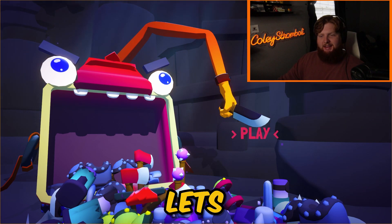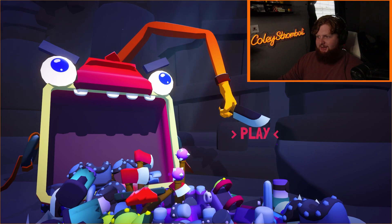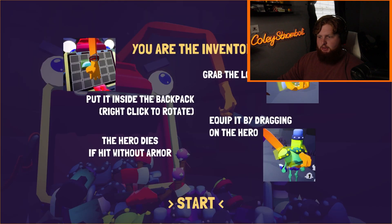All right, let's get into it. You are the inventory. Grab the loot, put it inside the backpack, right-click to rotate, equip it by dragging on the hero. The hero dies if hit without any armor. Fair enough.